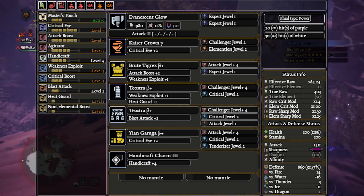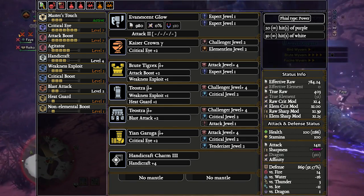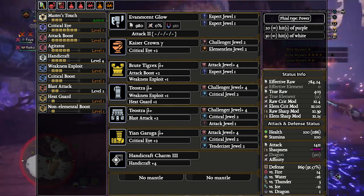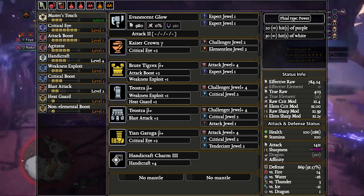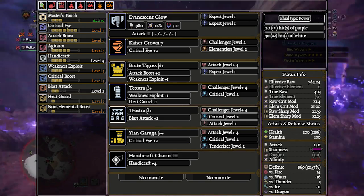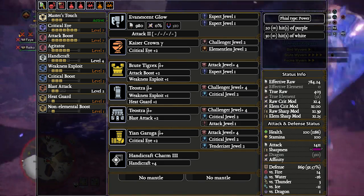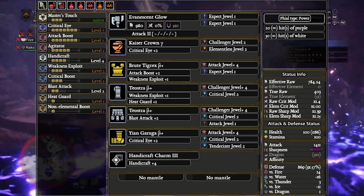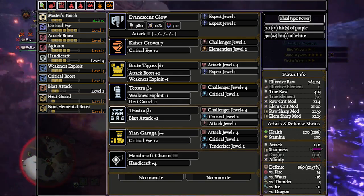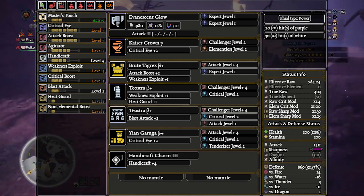Even though we're showing the switch axe here, this template works for most weapons. The problem is this is only for sure going to beat the Gold Rathian weapons on 1-star weak monsters and it has to be a speedrunner set. You have to run a high rank piece of armor for the helmet, you have to have guard decals, you cannot fit in any health boost or anything else, otherwise the Gold Rathian set beats it. This can only beat Gold Rathian sets on 1-star weak monsters if you have all of these multipliers stacked.